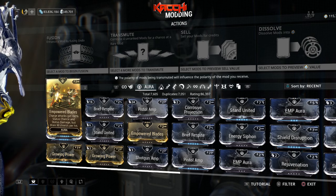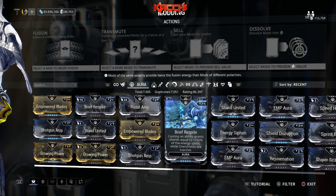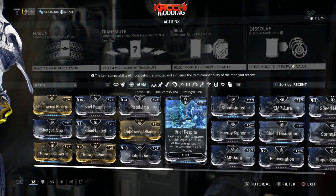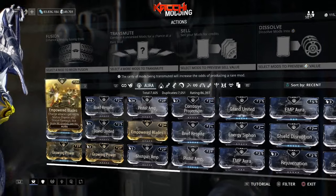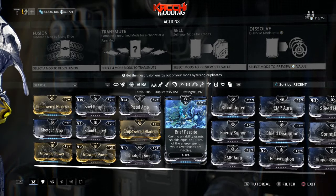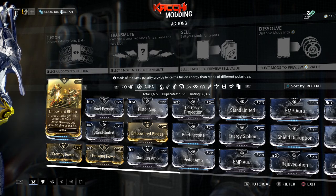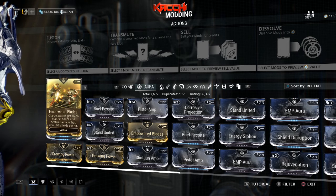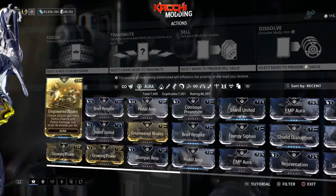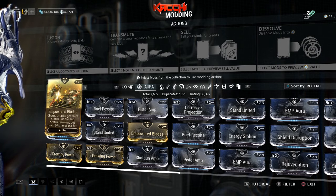But here's where it gets interesting — if someone has Brief Respite, you can cast an ability to get your shields back, then keep landing those charge attacks. You lose your shield, proc status, and then Brief Respite kicks in when you cast your ability. These two — Brief Respite and Empowered Blades — work hand in hand. Stack two squad mates with each: you get 300 percent shields returned and 120 percent status chance and damage.